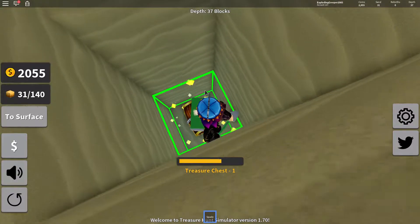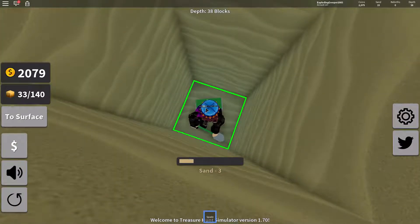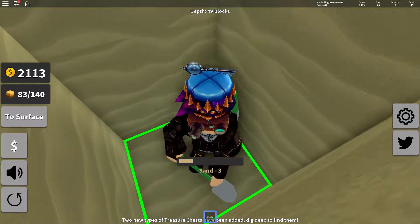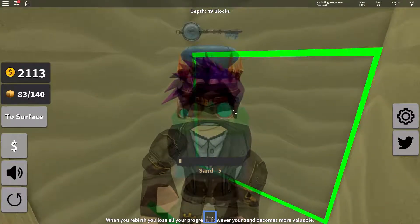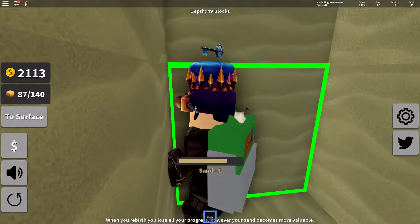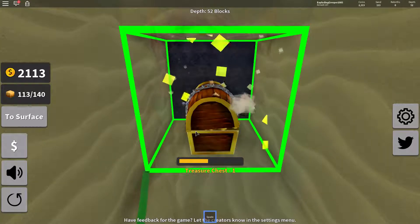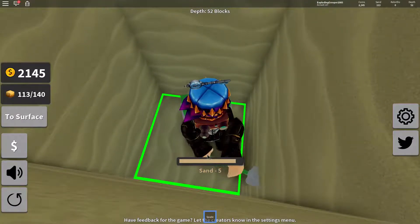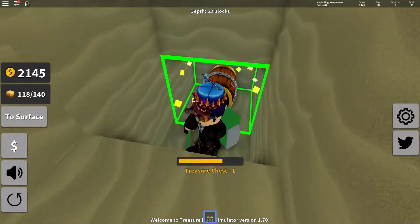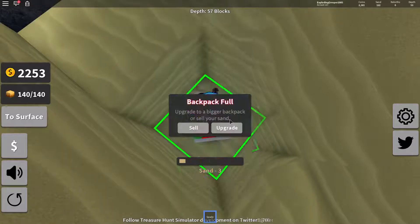I don't know anything about this game. Look at me — I'm not even looking at where I'm digging and I'm getting it right. I can dig behind me with no problem! Another treasure chest! Our backpack is almost full. Another treasure chest — let's hit it with the shovel, that's how you open treasure chests. We can have 20 more pieces of sand.